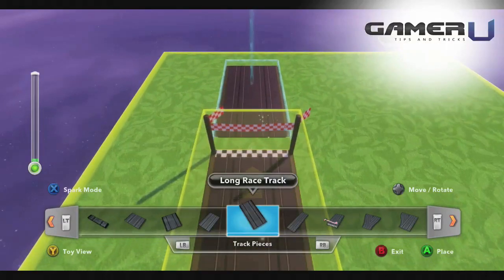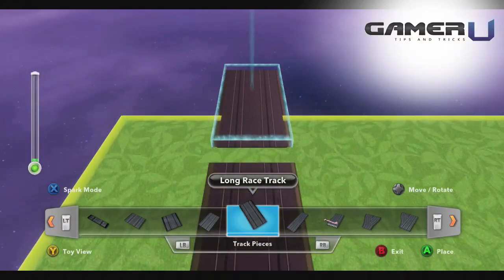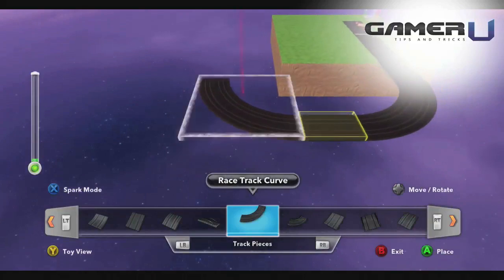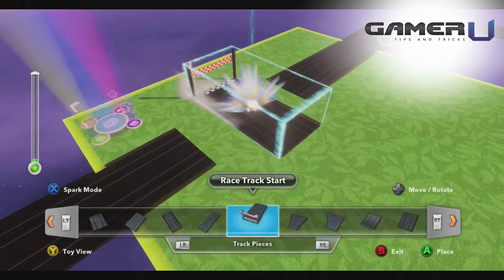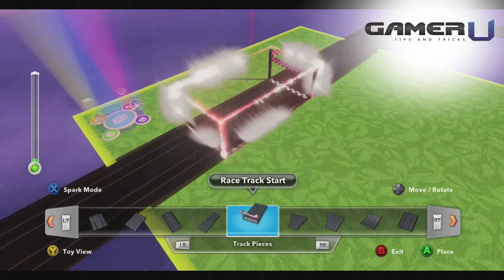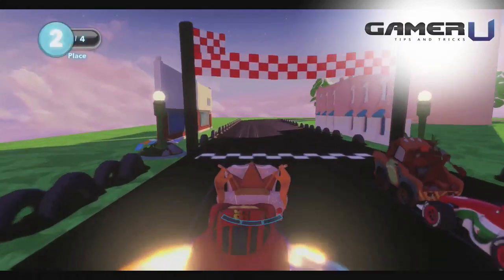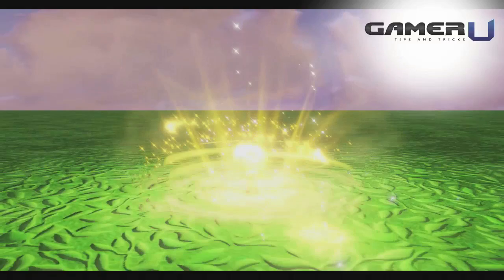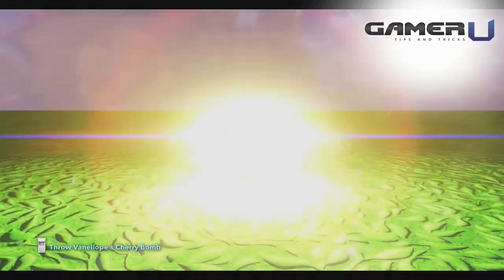Hello everyone and welcome to another awesome installment of Gamer U with Disney Infinity. Today we're going to help you create a race track. We're going to do a really simple one, but after this video you are going to be a master at making your own tracks and you'll be all set to get out there in toy box mode and have some fun. I'm going to use Vanellope to help me out since she is the racing queen, and we are going to get started.